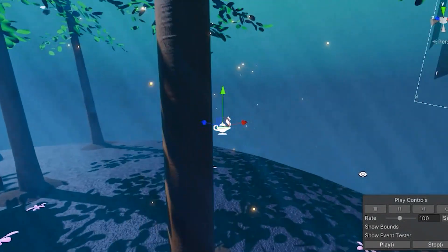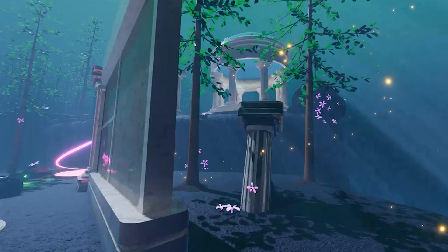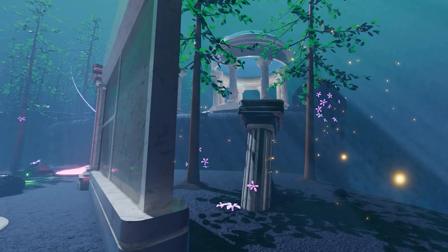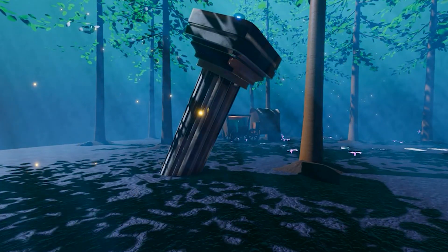For fun I made this visual effect that spawns a cloud of quote unquote fireflies — aka yellow glowy dots — but the effect is pretty convincing and matches the game's art style pretty well. I put a couple clouds of fireflies around the hub world and Ellie's forest shop just to add some interest and magic to the area.